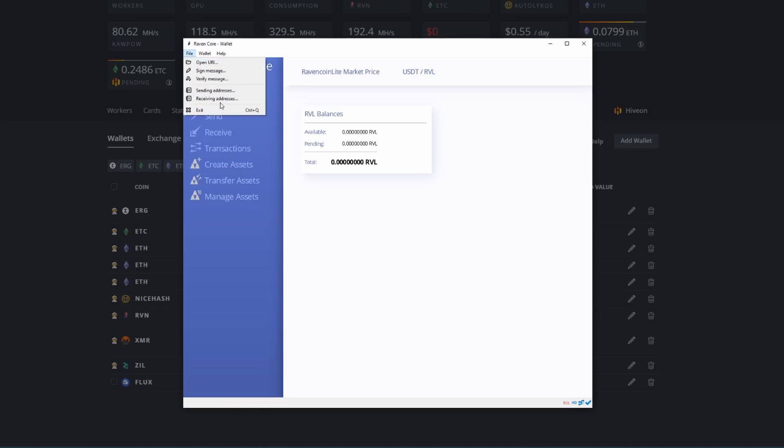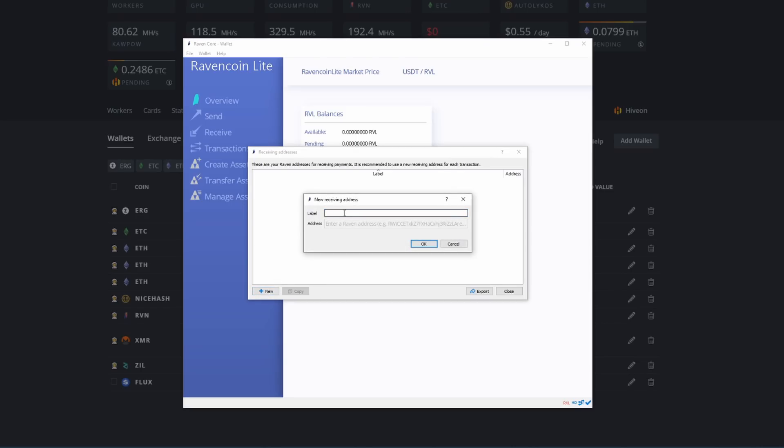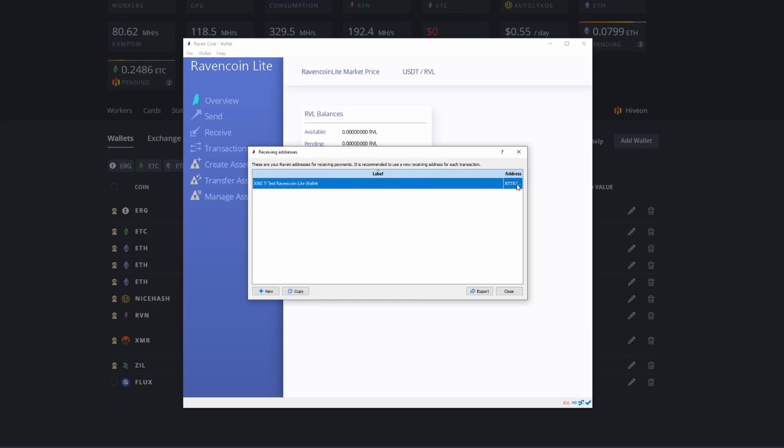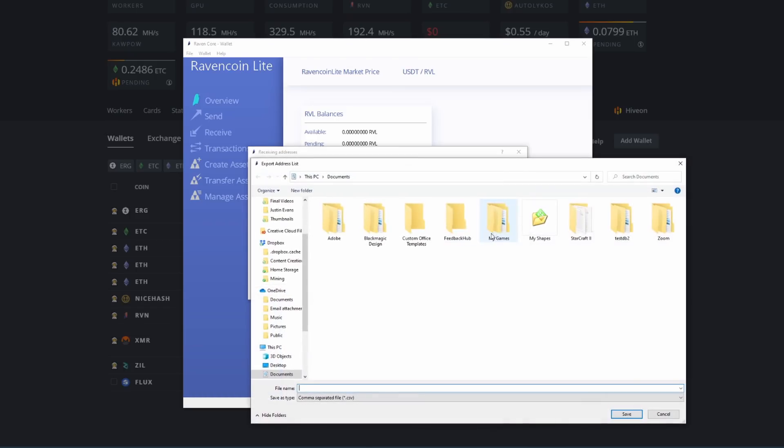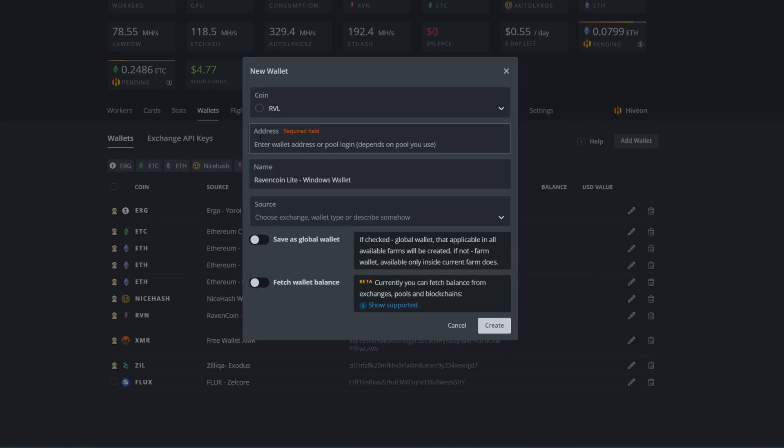To get your wallet address, go to the top left to File, then Receiving Addresses, and create one. You can have multiple wallet addresses if you want — like a separate one per project. We'll hit New, label it '3060 Ti Test Raven Coin Light Wallet,' hit OK, and now it's going to generate a wallet address to use in Hive OS. There it is. We can view it, export it as a CSV, and here is the address. We right-click and go to Copy Address.